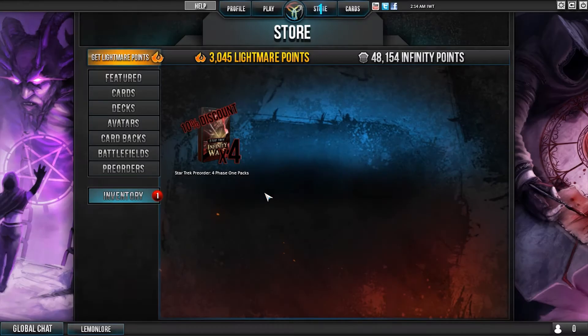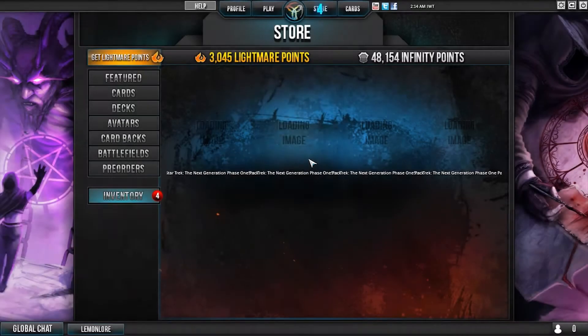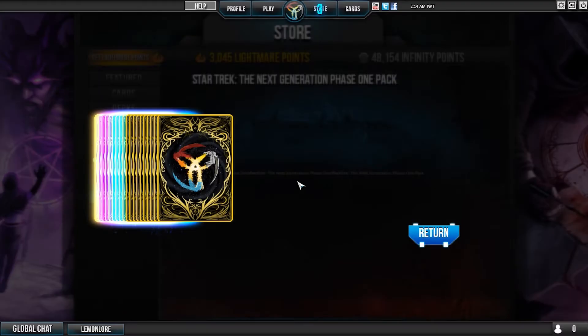Let's see what we got. Oh, we got 'loading images' - love it. Let's take a look at what we got in our phase one packs. Unlock successful, loading your cards.